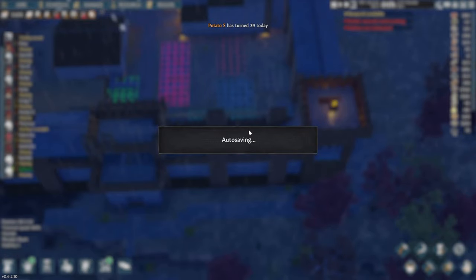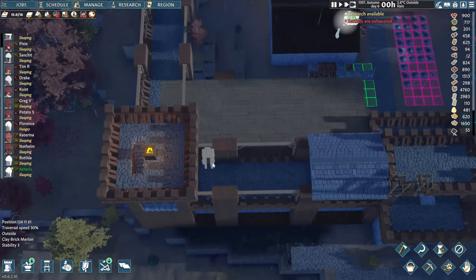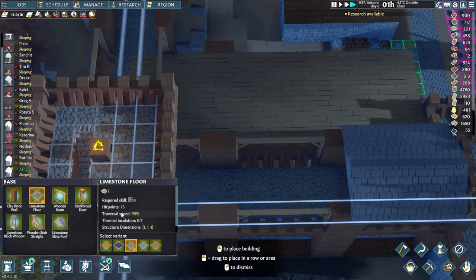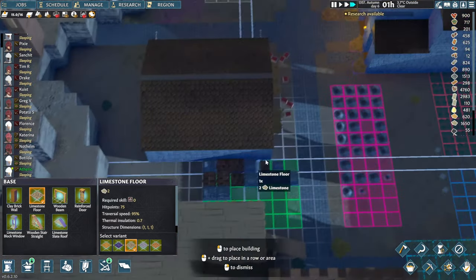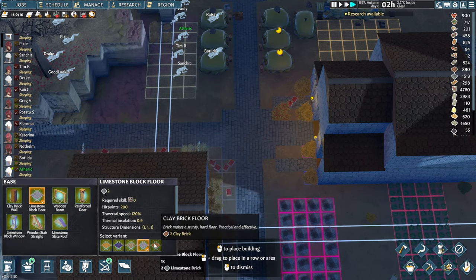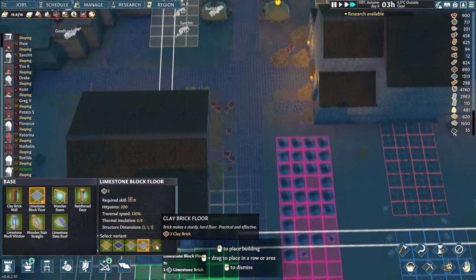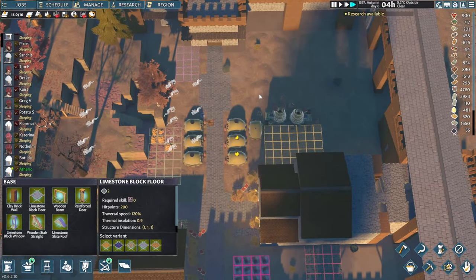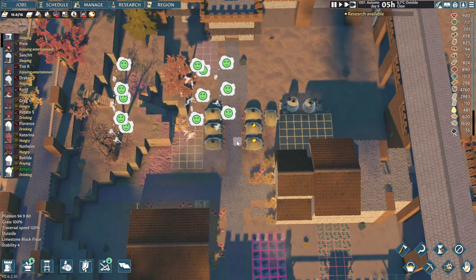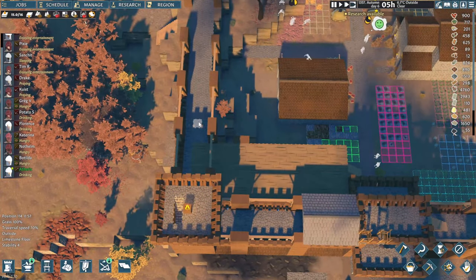I've also been changing the floorings. I really want to keep these limestone floors, however they only give us a travel speed bonus of 95%, whereas the other ones give us 120%. That's the same with the clay brick floors as well. Fortunately we've already been using clay bricks in the cave, but up here, because distances to our farms and other places are potentially going to increase, I think it was a wise decision to swap them over. Thank you very much for pointing that one out.